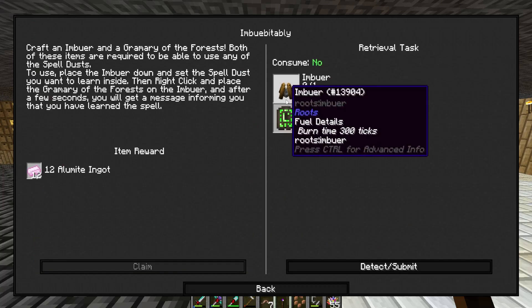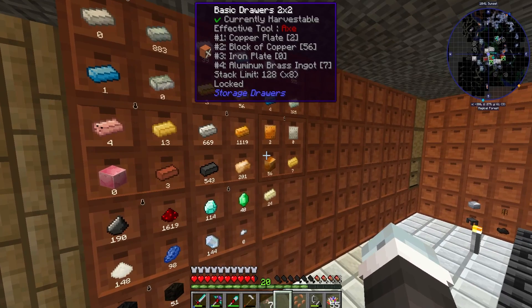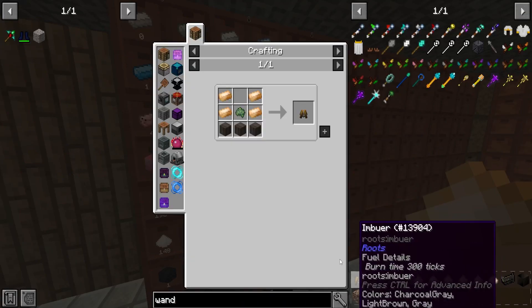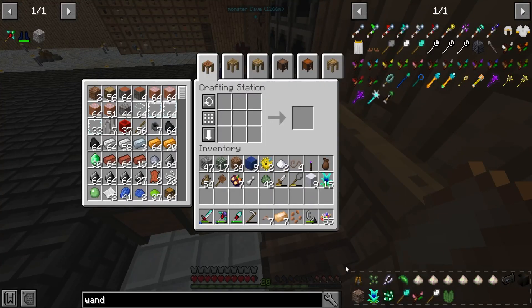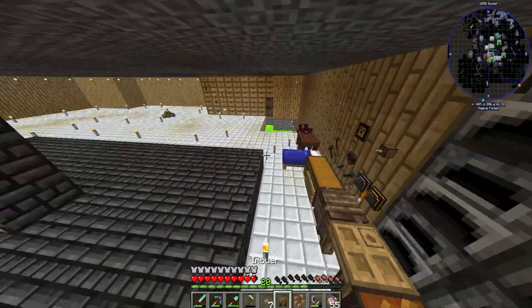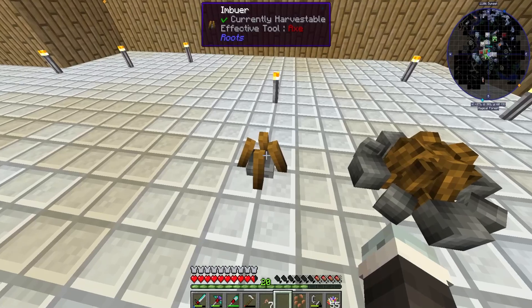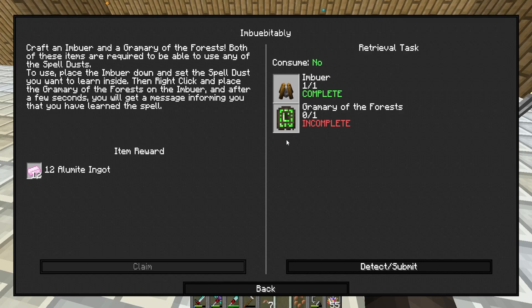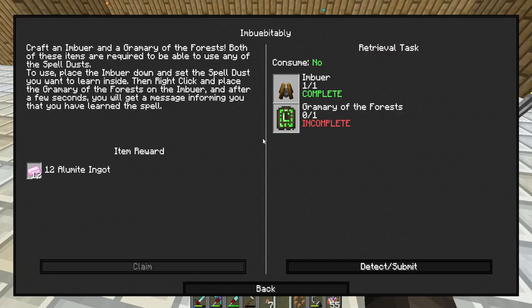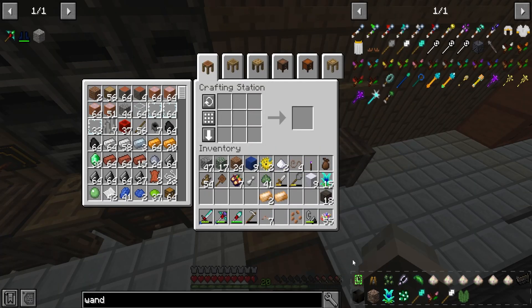The imbuer sounds easy - bronze ingots and terra moss. I should have some bronze since I've never used it and made some by accident. We need four bronze ingots and we have seven, so we can make this right now. I need a charge stone - thought I had it in my inventory, it's just in my bag. Oh why did I drop the bronze - come on. Now make the imposer as well - perfect.